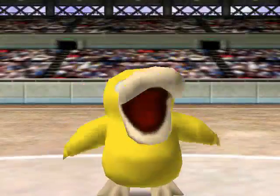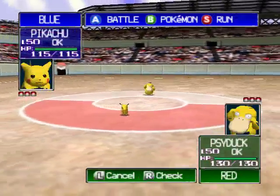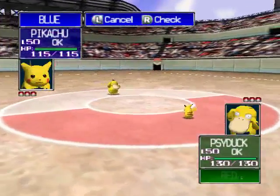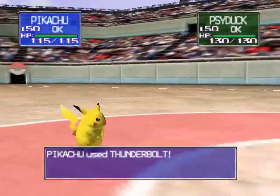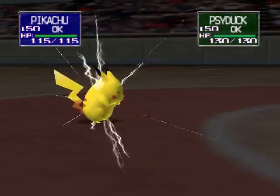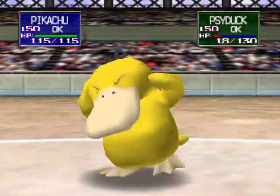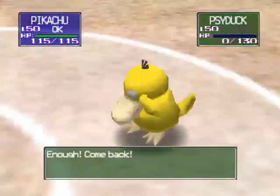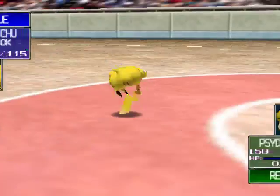Pikachu's looking sassy with his hand on his hip. Oh wait, what the heck — that's a good lead right there. Let's thunderbolt the crap out of this Psyduck and give it a massive headache. Nice — and a critical hit! Holy crap, Pikachu, you are owning that Psyduck. That Psyduck got owned, man.